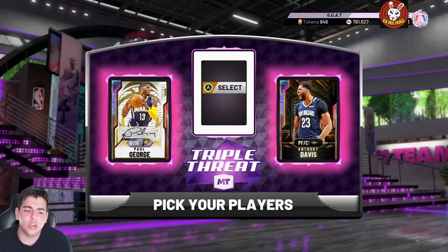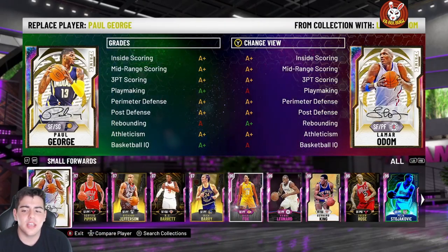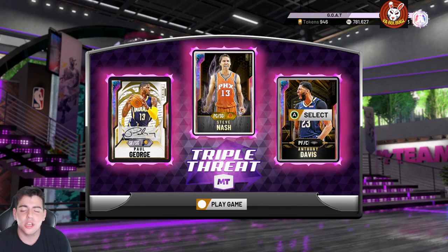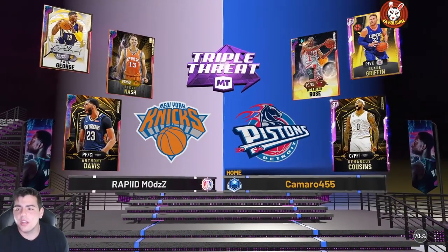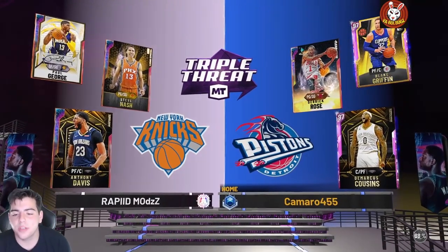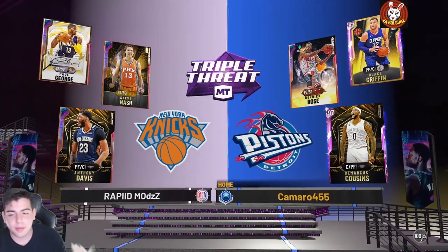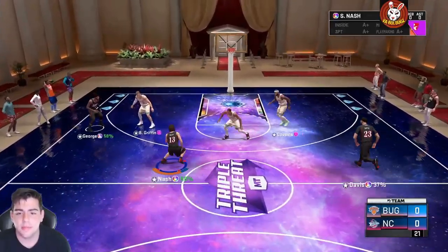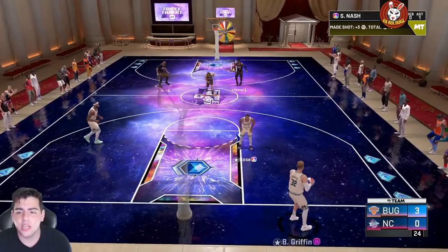The triple threat squad: we're running Steve Nash, Anthony Davis, and Paul George — we pulled Nash and Paul George from packs, and Davis from the gold collector. Our opponent has pink diamond Blake, pink diamond Boogie Cousins, and Galaxy Opal fully evolved Derrick Rose. Steve Nash against D-Rose — perfect matchup. Step back — where you going? That's an assist from Steve Nash with the little dish. That's how we start the game.